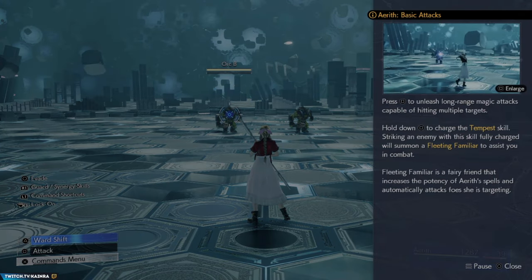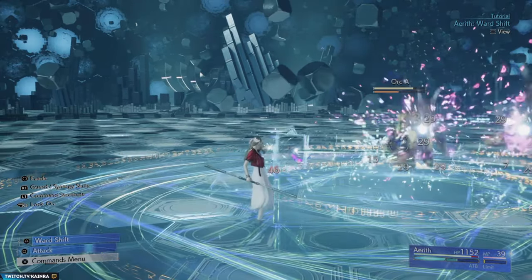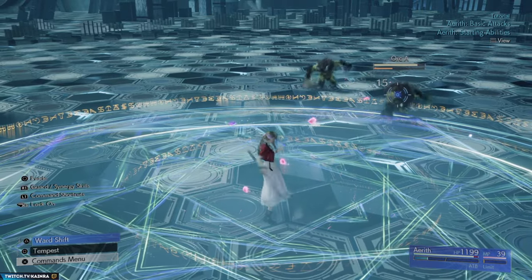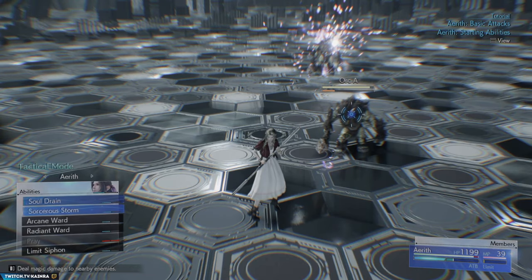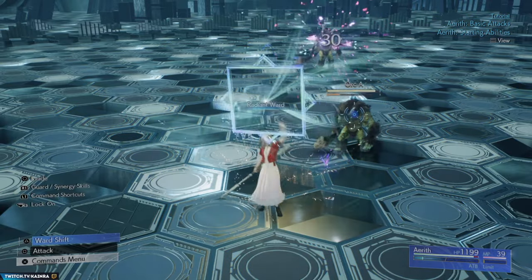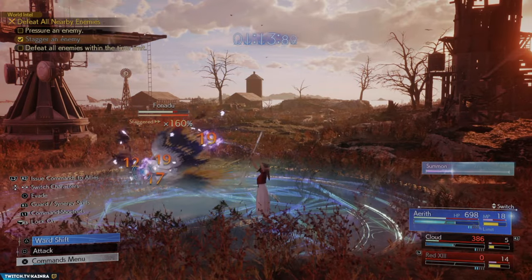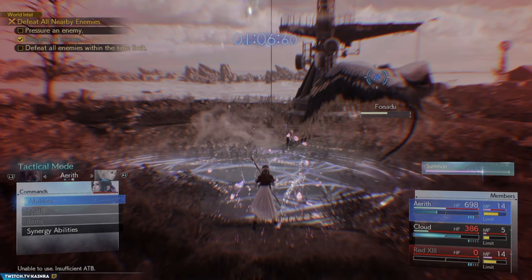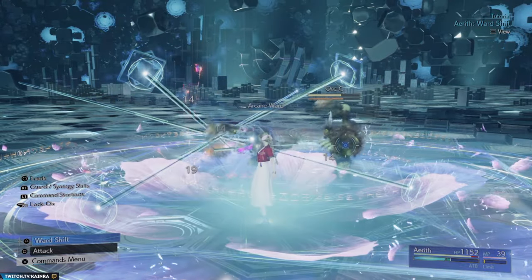Aerith's gameplay is quite different from Remake — she is no longer a heal bot and has a very unique playstyle. You still use her staff to build up ATB, and when you hold square you charge up the Tempest skill. When fully charged, you summon a Fleeting Familiar which assists in combat, increases Aerith's spell power, and automatically attacks targets. Her bread-and-butter abilities are the ward skills. Radiant Ward is pretty much mandatory — it creates a large circle beneath her that grants invisibility while casting spells and strengthens her basic attacks. Then there's Arcane Ward, which makes you cast spells twice — a very potent combo, and you can stand on both wards together.